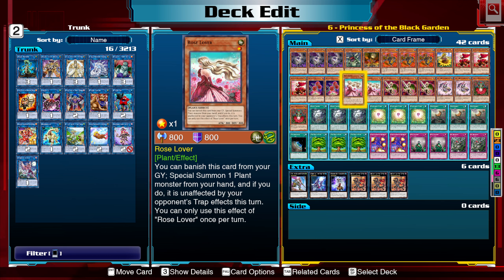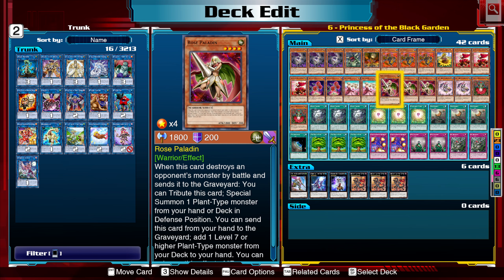Rose Lover — you can banish this card from the graveyard, special summoning a plant-type monster from your hand, and if you do, it's not affected by your opponent's trap effects. You also have Rose Paladin. When this card destroys an opponent's monster by battle and sends it to the graveyard, you can tribute this card, special summoning a plant-type monster from your hand or deck in defense position. You can also send this card from your hand to the graveyard to add one level 7 or higher plant-type monster from your deck to your hand. Both of these are very good.